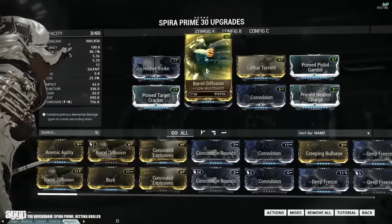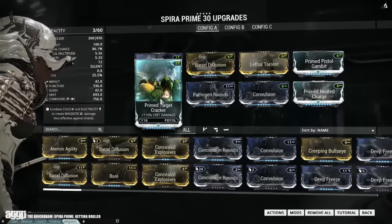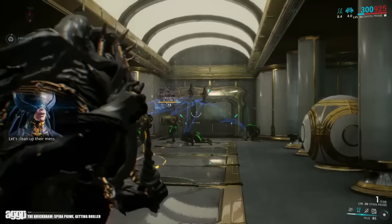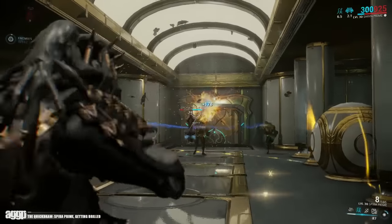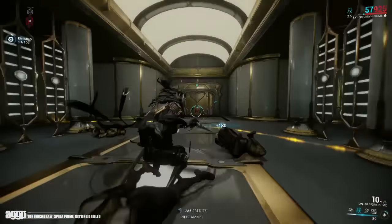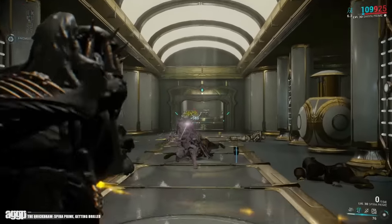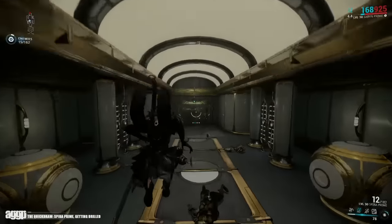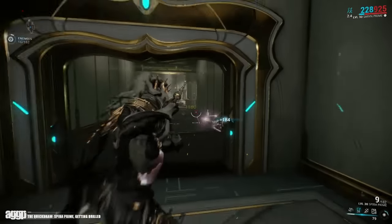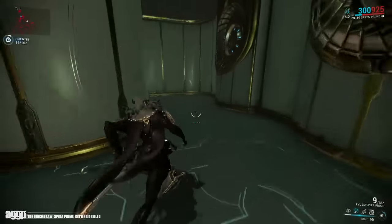So as you all know, I am not one to get all up in arms about things. I tend to trust the developers, and I'm happy as fuck that they did something about this one, because legitimately, the Spira was a pretty bland weapon. It's pretty, but the only thing it really had going for it was the fact that it was the only crit-based throwing knife. So when the Spira Prime was released and it had even less crit, I had to hold myself for a bit, because we expect these souped-up iterations to be bigger and better than the original.